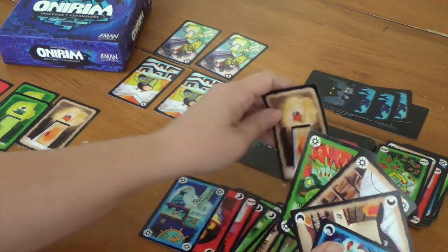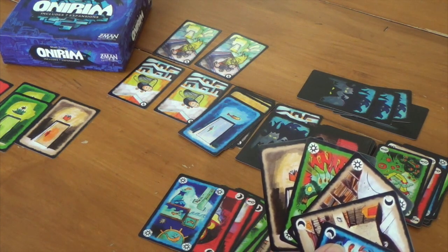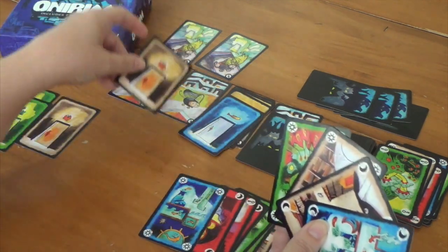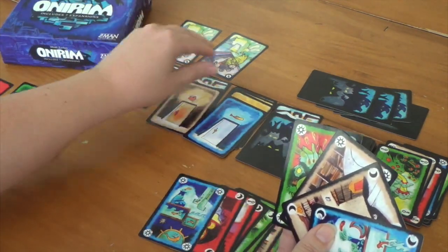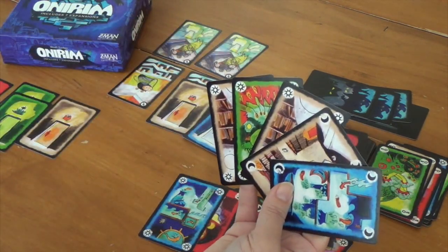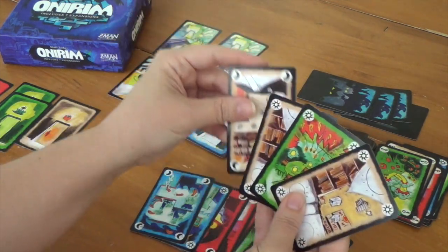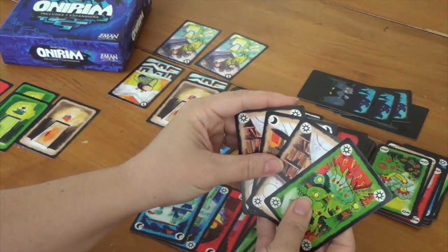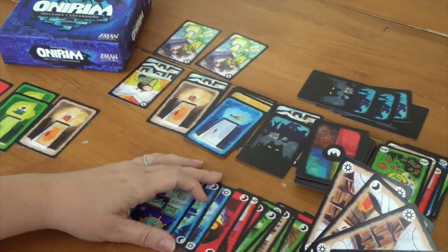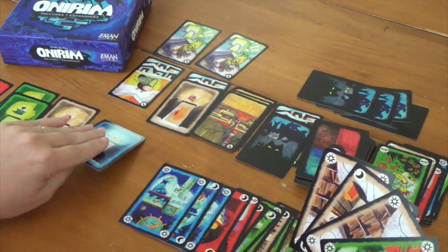Oh no — I forgot I should have shuffled when I had the chance. Win some and lose some — that's not the end of the world. Let's keep going on blue. We have an orange path but we need a blue — yes! They're falling the way I like it. We take our blue door.